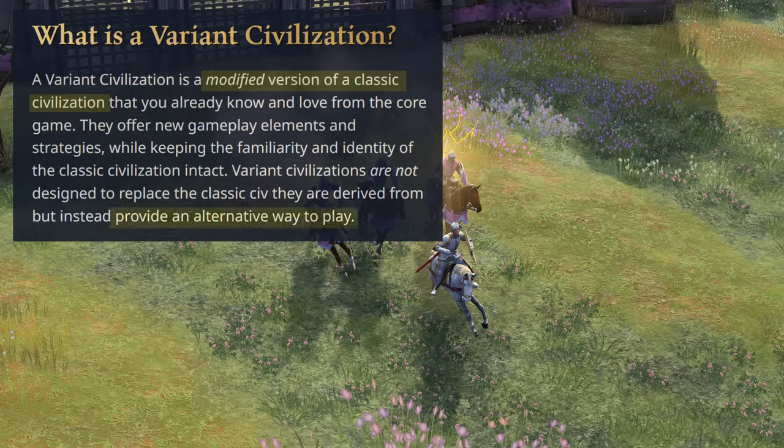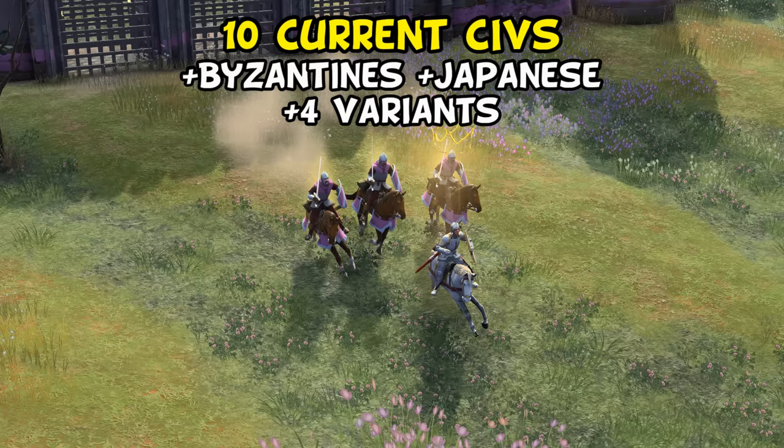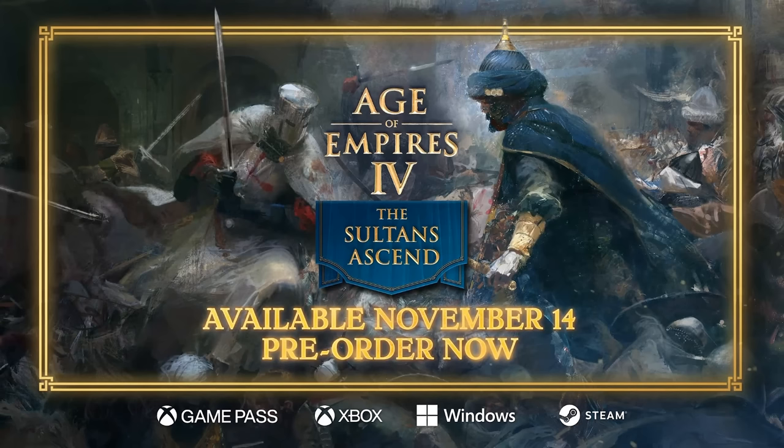To be completely clear, these are playable in ranked — so effectively the DLC has six civilizations it can boast if you consider the variations distinct. AOE4 players will go from 10 to 16 civs to pick from when playing single player or online.